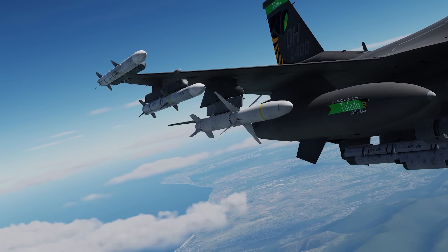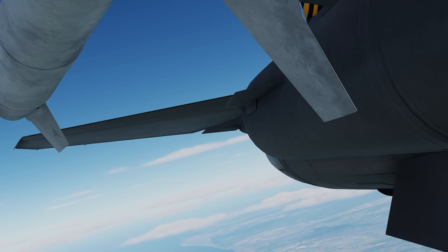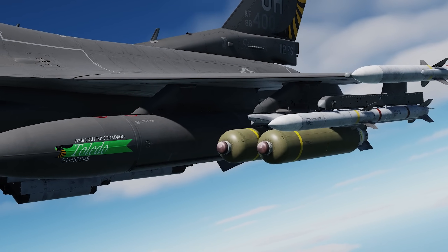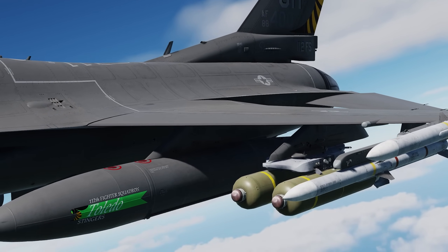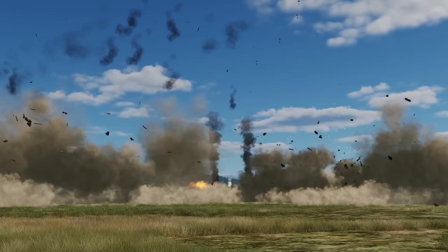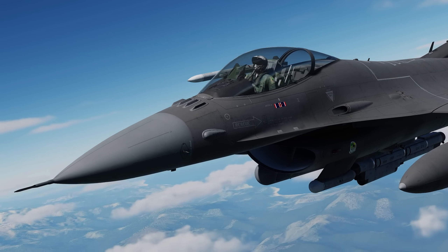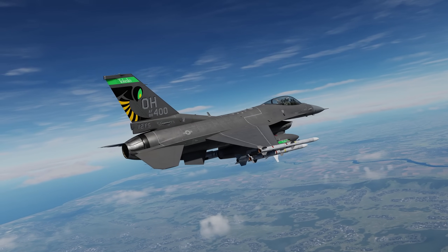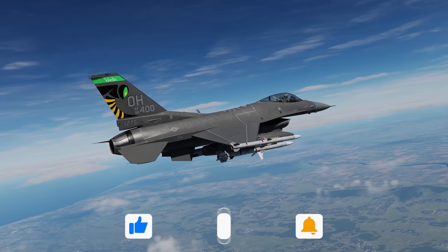Today we're going to use the AGM-88 HARM and take out the tracking radar of an SA-3 site, which is one of the more common SAM sites you will encounter. After we release our HARM missile to destroy the tracking radar and suppress the SAM site, we will follow up with CBU-105s — clustering munitions — to take out the rest of the launchers and ground support vehicles. This method is commonly referred to as DEAD, or destruction of enemy air defenses, and I want to showcase the full potential of the F-16 Viper. If you'd like to follow along, the mission is in the pinned comment below, downloadable from the DCS user files section. Also check out my F-16 JDAM ripple tutorial for help dropping JDAMs for maximum destruction.